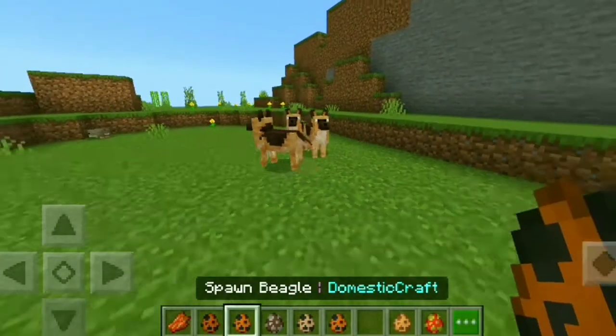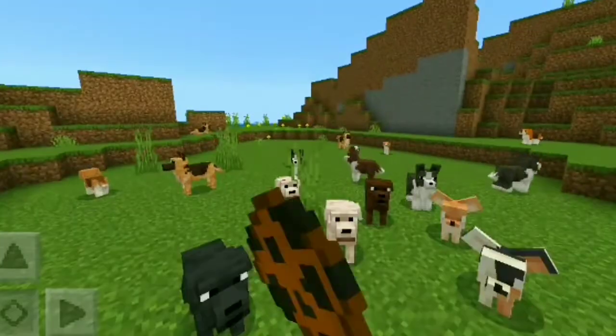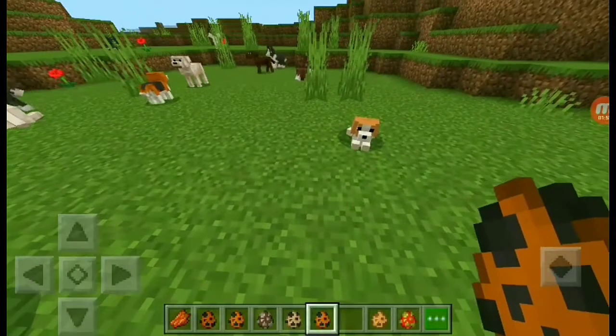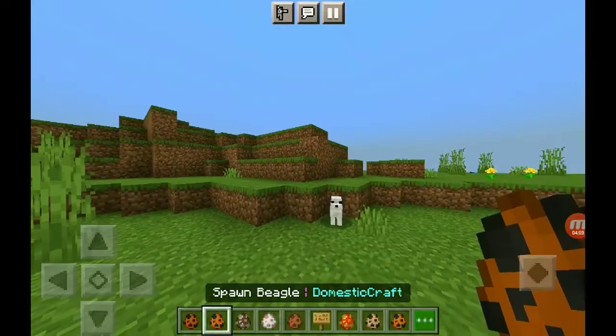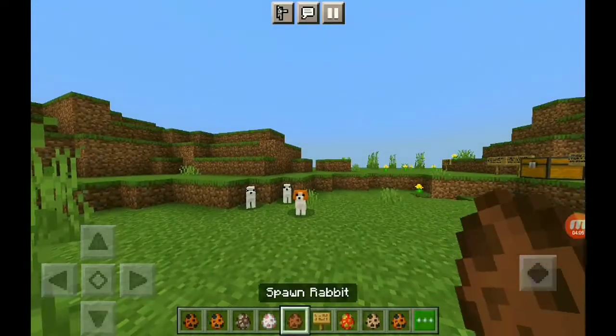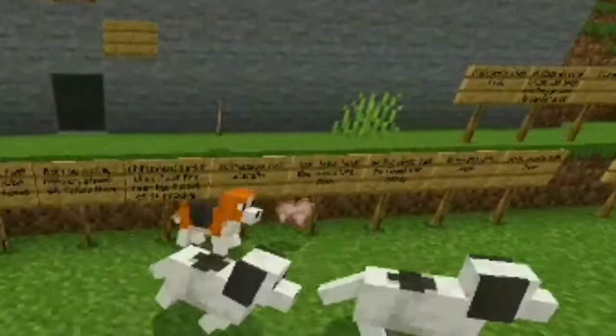The five types of dogs that were added are a German Shepherd, a Beagle, a Border Collie, a Chihuahua, and a Labrador. The dogs will spawn naturally in plains biomes and in plains villages. Beagles can run really fast and they also hunt down rabbits — as you can see, they're over there chasing those rabbits.